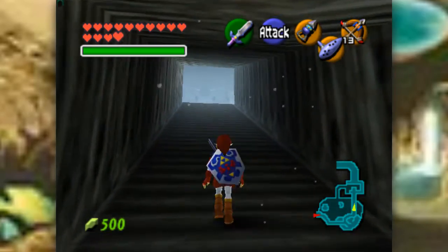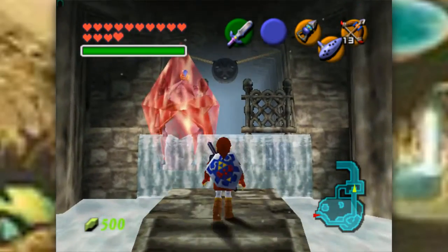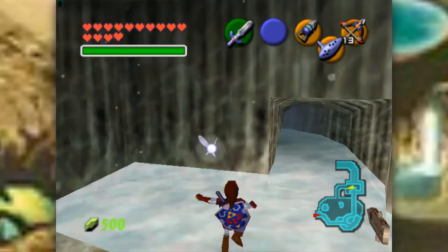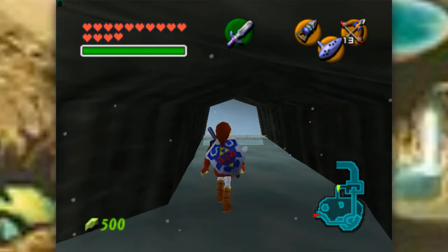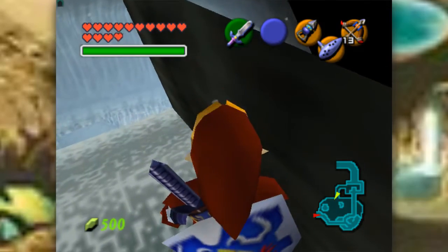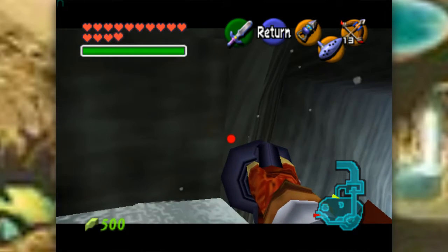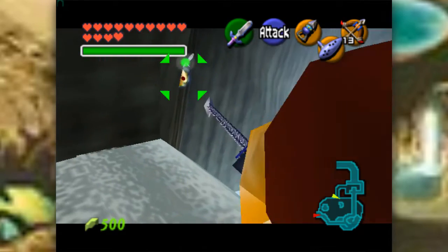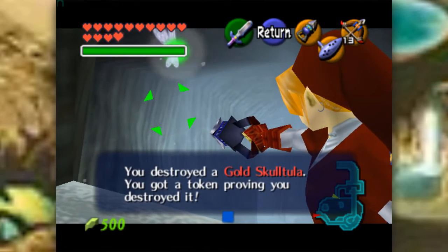But what of the Zora? Are they being held prisoner as well? In a way... yeah. They're all encased in ice. Question is why — why and how has this place frozen over? Anyways, here are the gold Skulltulas. Even though it's off at an angle, it's still easier to grab than number 66. But anyways, here's number 67.